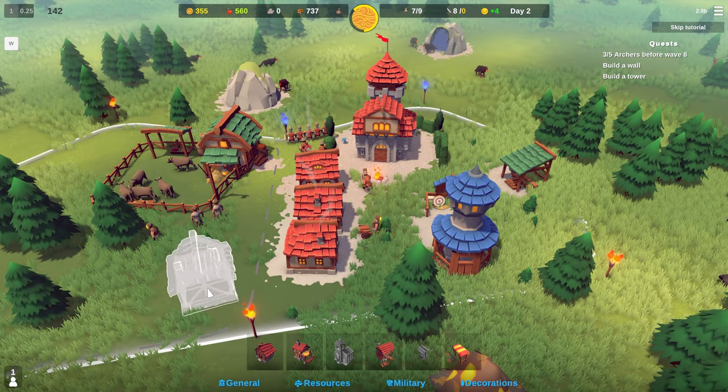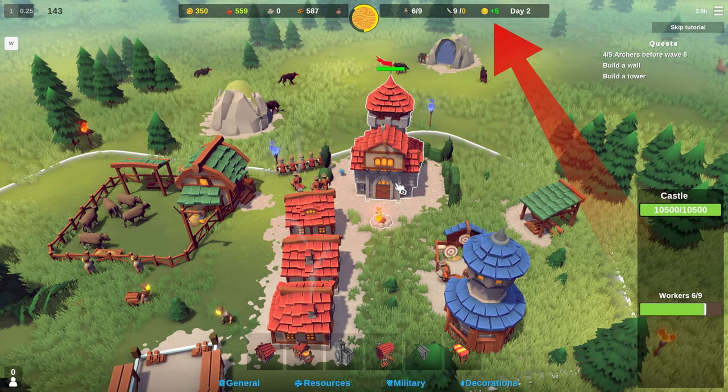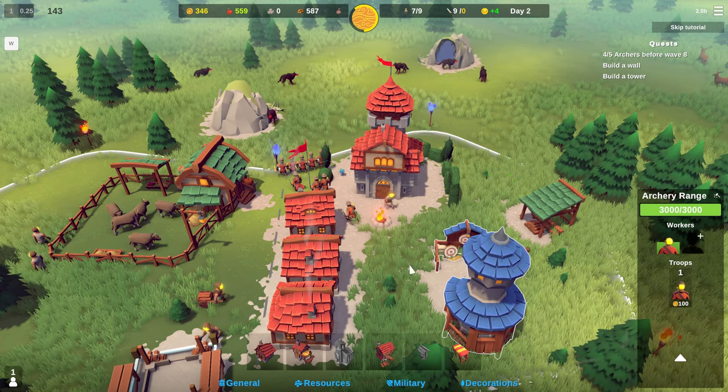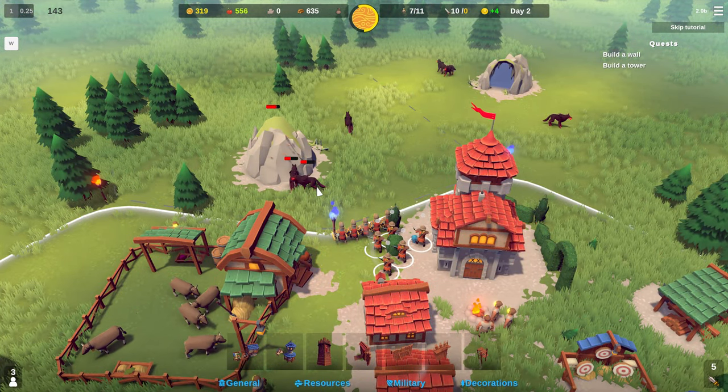The spawn rate speeds up and slows down depending on the condition and happiness in your kingdom. There is an entire happiness system in place and you can see the indicator for it in the top UI bar. Higher population reduces happiness, but buildings such as taverns will increase it. We will cover this in more depth later in the tutorial.